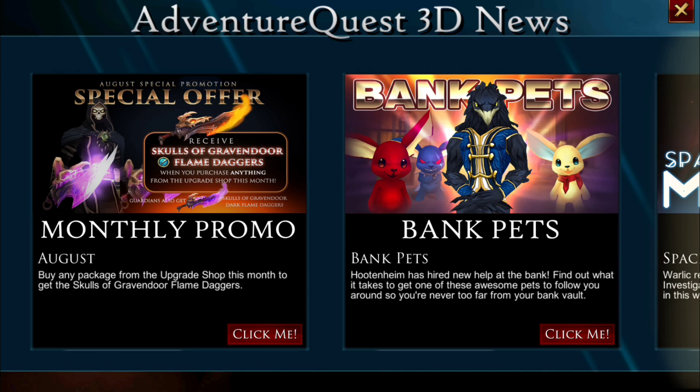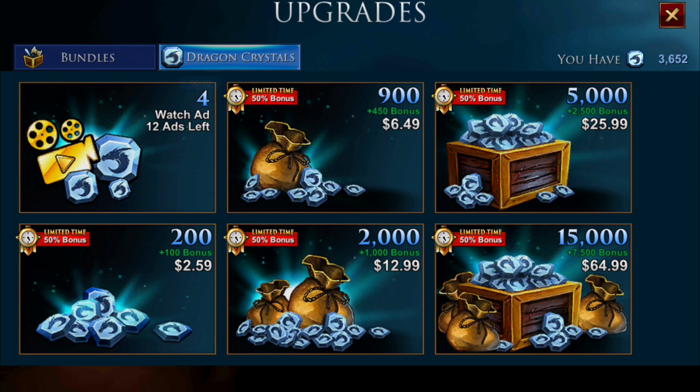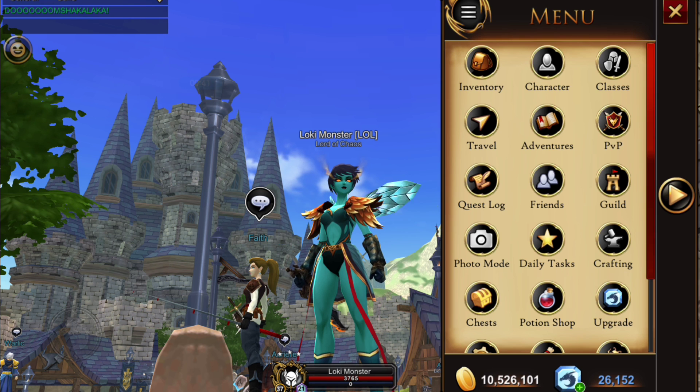On the news page, we have the monthly promo - if you click on that it will take you straight to your upgrades page. You can buy any of these packages or any of the dragon crystal bundles from the 200 all the way up to the 1500. It doesn't matter - even the smallest purchase will earn you both of these swords, and they will automatically be deposited into your inventory.